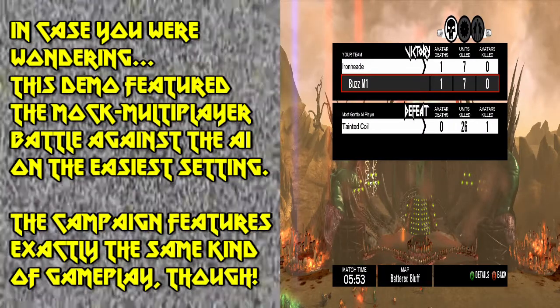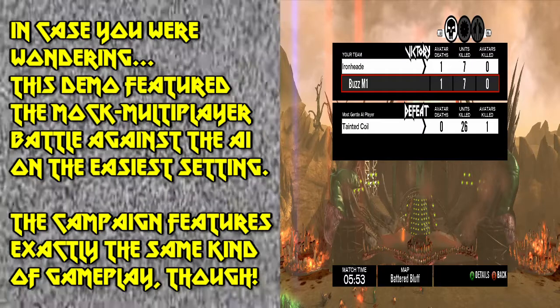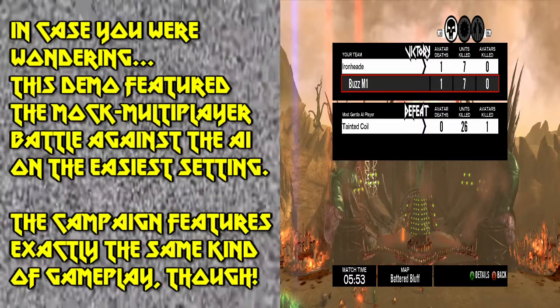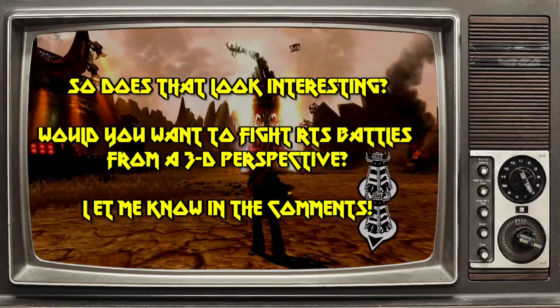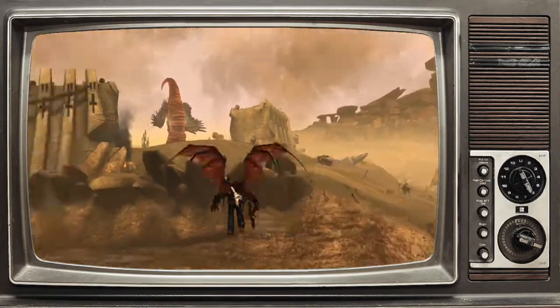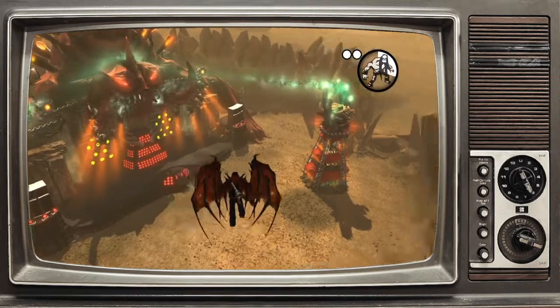Here's the thing though — that was on the easy setting. When I played through the single player campaign, I did it on normal difficulty and for the most part the battles lasted longer and I would have to build different kinds of units and so on. But the same basic strategies like I showed here were effective. So does that look interesting? Would you want to fight RTS battles from a 3D perspective like this? Please let me know in the comments. So anyway, there you have Brutal Legend real-time strategy. This is what happens when you cross 3D action with real-time strategy. I hope this little walkthrough helped.